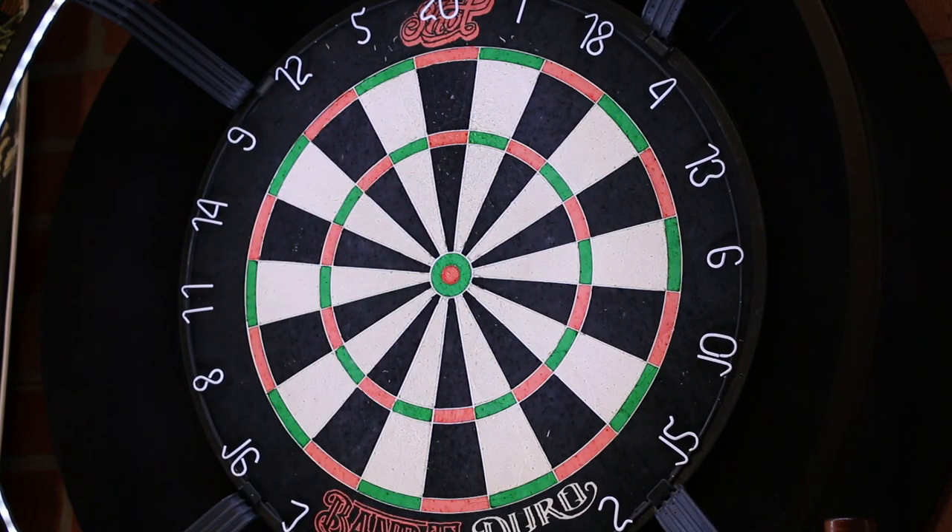Again, I'm throwing a dart nonchalantly at the board and now I'm aiming at that flight. So that was chase the flight. You can pick a particular number if there's a triple or double you're working on, or just throw nonchalantly without picking any particular area — sometimes I'll even close my eyes first. But then I want to focus in on the flight. I'm trying to get my groupings tight, using that flight as my entry point to aim for tighter groupings.